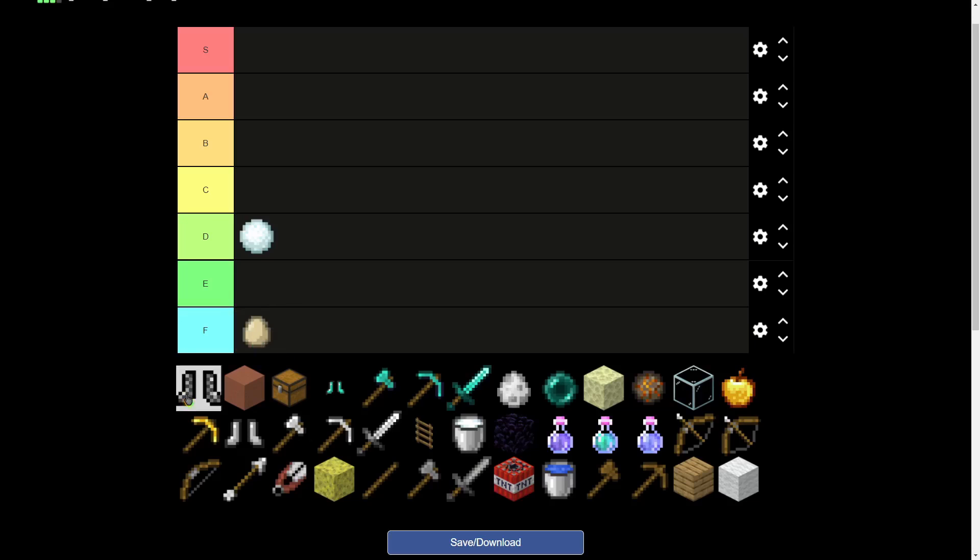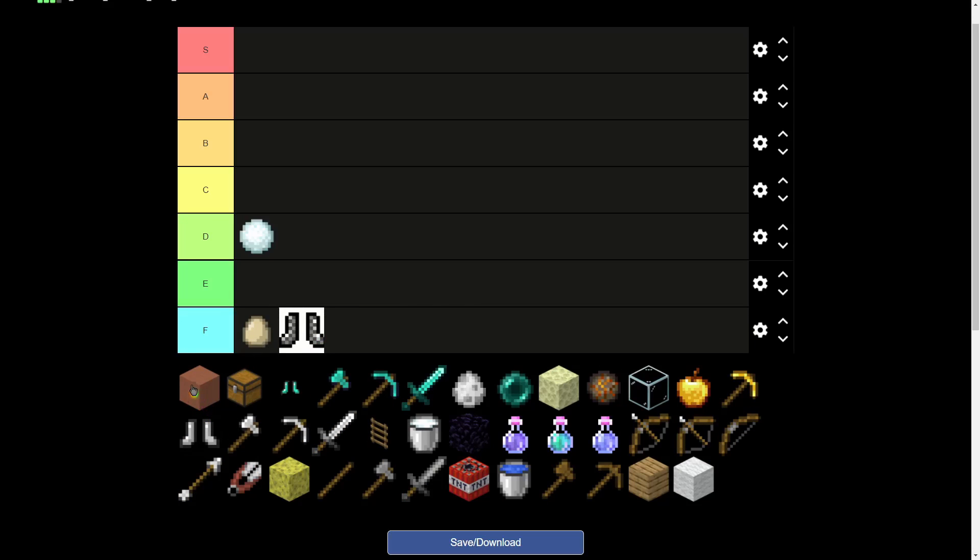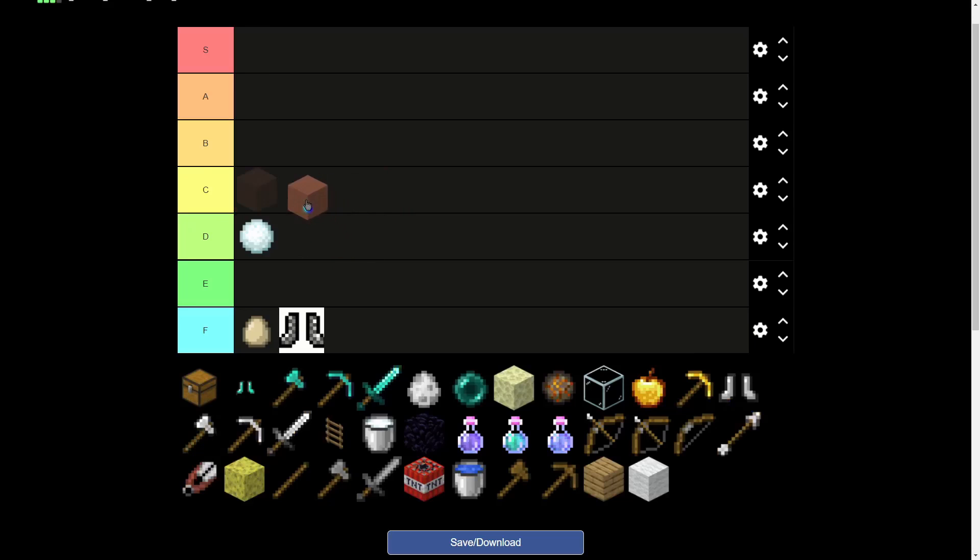Chain armor can go in E tier. You can just buy a fireball which is way better, or you can just buy iron armor. I don't think you ever need to buy chain armor — I've never bought it. If someone has an excuse to buy chain armor, let me know in the comments.